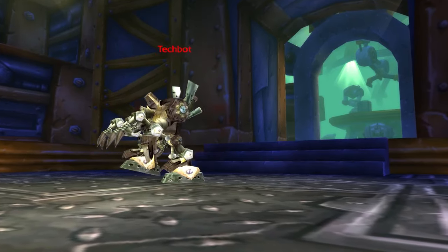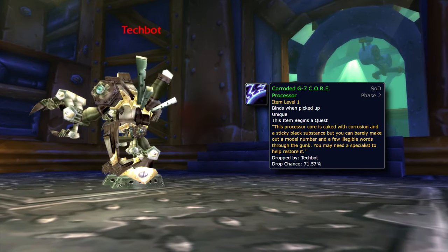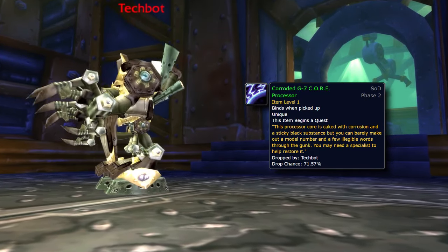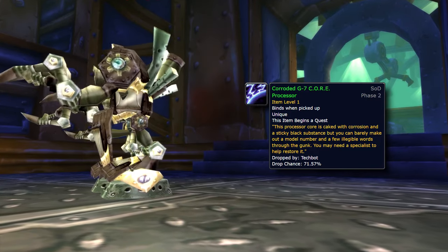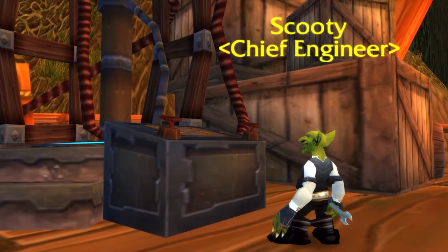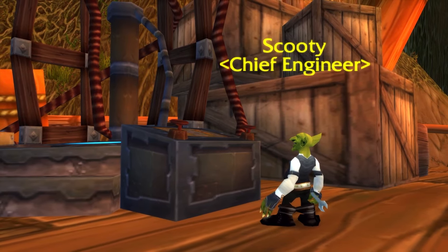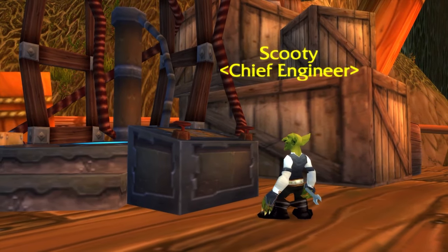After picking this up, go do the tech bot quest outside the instance and loot a corroded G7 core processor. Go back to Ziri, go through the dialogue options, and then you'll be able to talk to Scooty in Booty Bay about finding somebody to fix this item. From there on out, the rest of the quest needs a ton of travelling, but it's pretty straightforward.